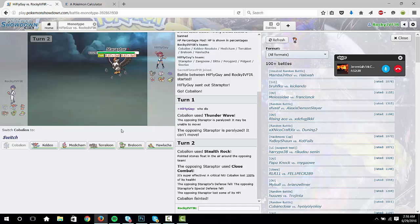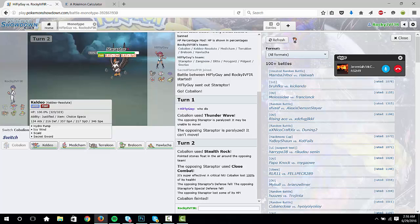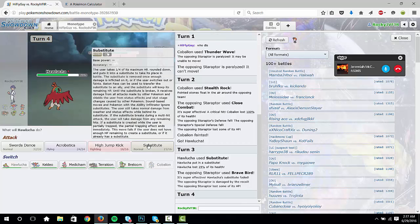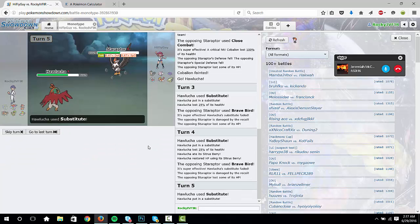I almost want to go into Keldeo and just start Secret Swordin' everything, but you could probably go into Hawlucha, Substitute, and set up. Yeah, just Sub. Wow, he stayed in. That's fine — just Sub again. He's gonna get paralyzed at one point or another and you're faster than him anyway, so you'll kill him with HJK. Yep, just Sub again. Sub one more time. There you go — alright, Swords Dance. There it is. Yeah, you're at plus two now — GG.